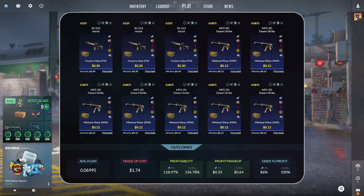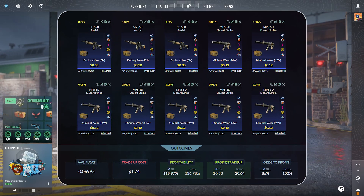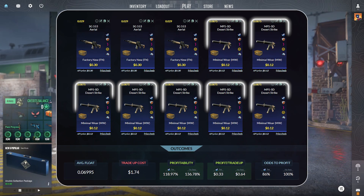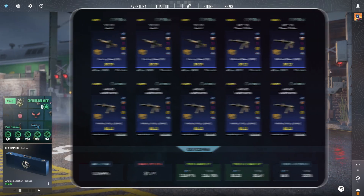This trade-up consists of 3 SG553 Aerials, factory new condition, at $0.30 per unit at a 0.029 float or lower. To finish off this trade-up, we have 7 MP5 SD Desert Strikes, minimal wear condition, at $0.12 per unit at a 0.0875 float or lower.